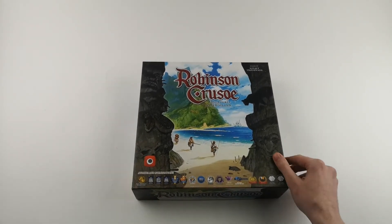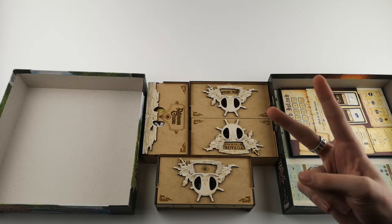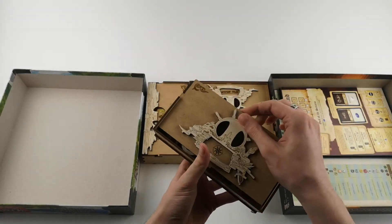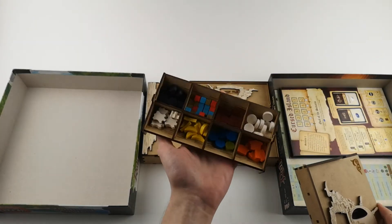Wait, there is a second part. Double token tray for the foot tokens, pawns, marker, discovery and weather tokens. And additional effect tokens.